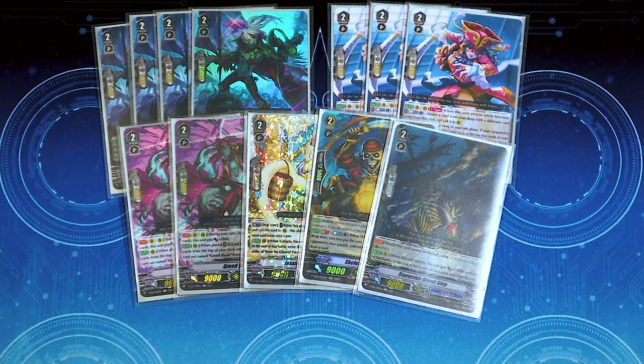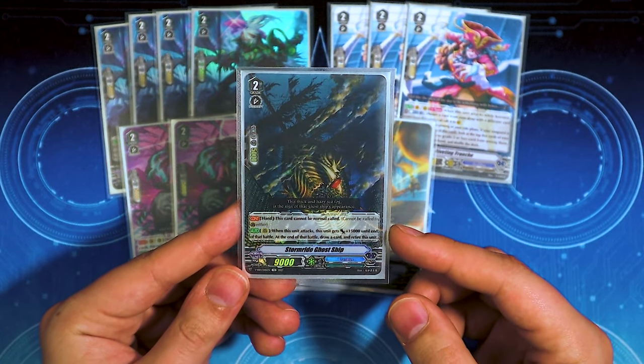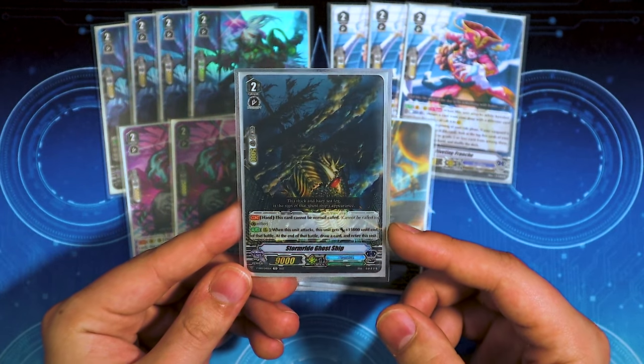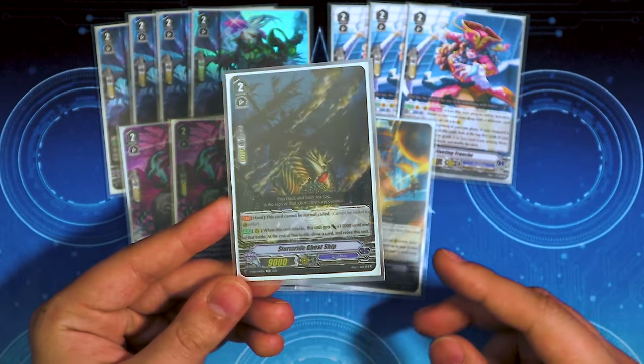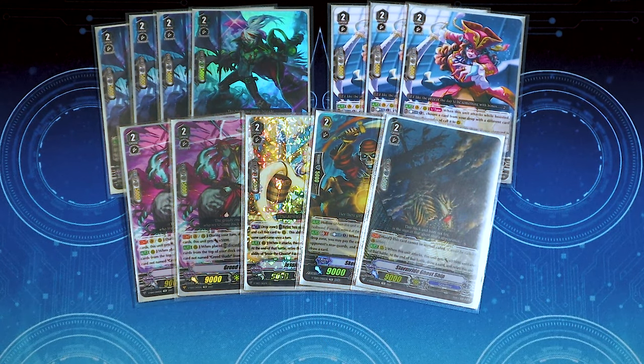We got our one Stormride Ghost Ship. In your hand you cannot call it normally, but when it attacks it gets 15k, and at the end of the battle, you draw a card and retire this unit. So you just ride Columbard, filter this into drop, call it back out — you've got a 24k beatstick on your grade 2 turn, which is nice. It's a really good card and a free draw.